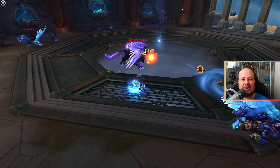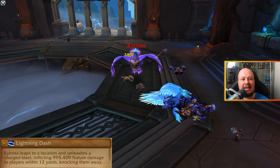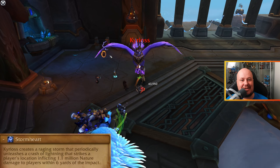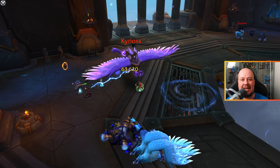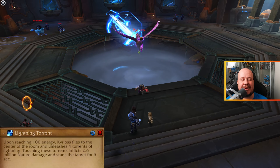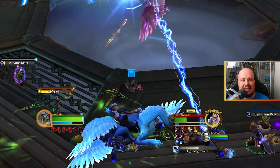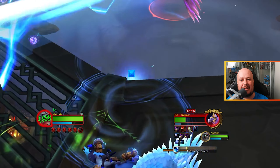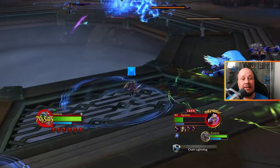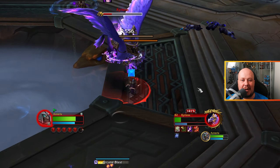Watch out for ground swirls and circles throughout this fight. The swirl causes the boss to dash towards that area and call down a lightning strike dealing a huge chunk of damage, and the smaller zones will occasionally pulse 1.1 million nature damage — unnecessary damage you don't need to take. When the boss reaches 100 energy, he flies to the center and channels Lightning Torrent — a huge lightning beam that rotates through the room blasting targets. As the beam gets close to you, jump down into the center of the room; the winds below will catch you, delay for a moment, and pop you back up. This is the main way to dodge the lightning beam so you don't have to run around and pull extra packs.